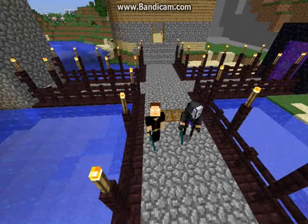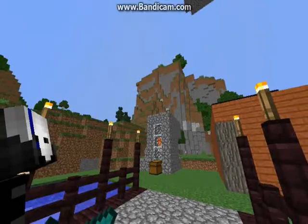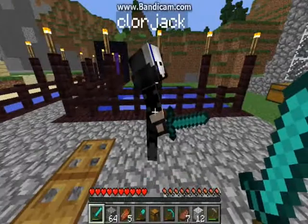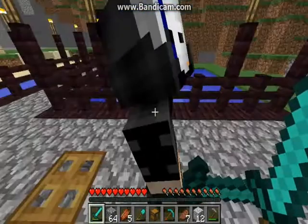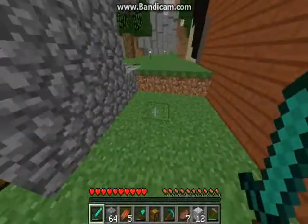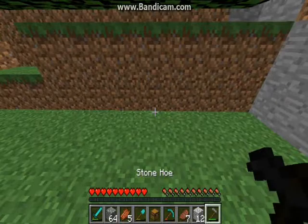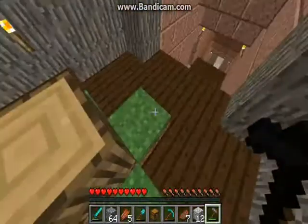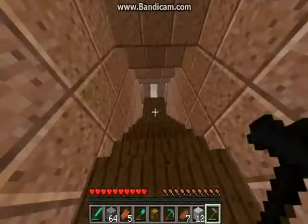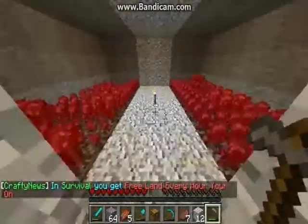Welcome back, CardZeroJack here with another Crafty Creeper episode 10. I have a face cam on me, guys — my beautiful ugly mug. Yes, and I have an ugly pug. Good rhymes. I don't actually have a dog.